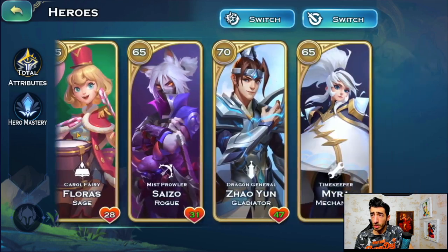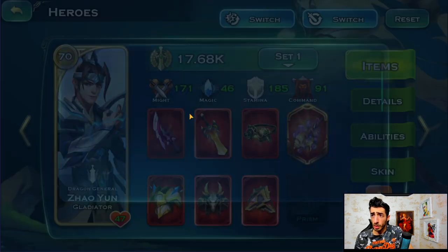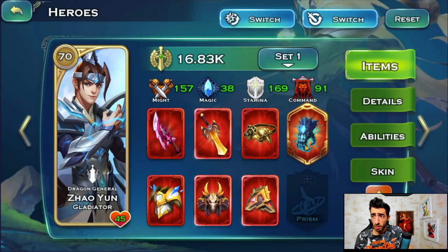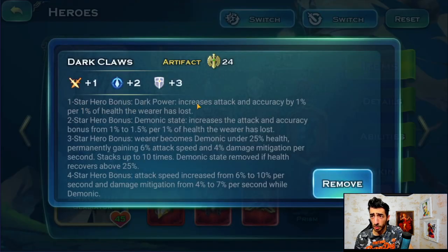My idea about the artifact is I'm leaning toward giving it to bartender Solaris because of the claw. I was giving him the shell, which is very flexible — you can give it to any hero. But this artifact: one star, Dark Power — increases attack and accuracy by one percent per one percent of health the wearer has lost. So potentially it can go up to 99 percent. That's the reason I chose Solaris: his ability makes him invulnerable for 12 seconds. Two stars, Demonic State: increases the attack and accuracy bonus from one to 1.5 percent.